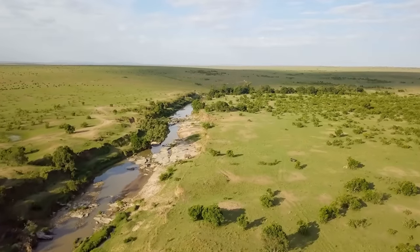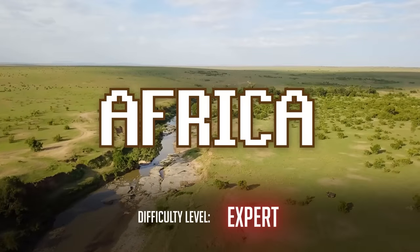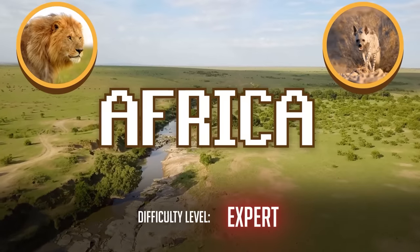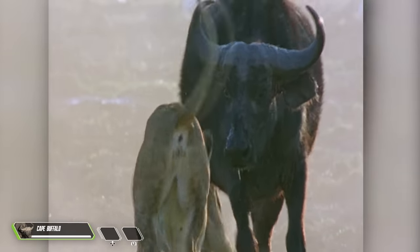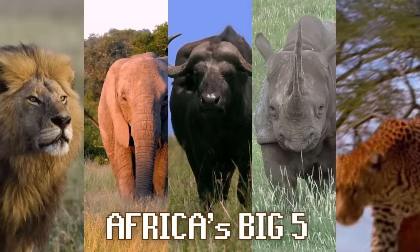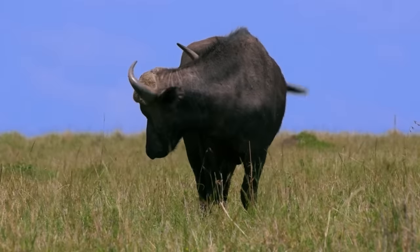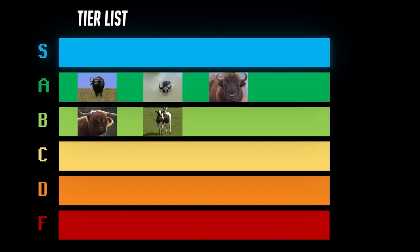But when it comes to hostile metagames, nothing compares to Africa. And despite the abundance of extremely powerful predators like the lion and hyena, and territorial giants like the rhino and elephant, the Cape Buffalo is still notorious for being one of the most dangerous builds in the game. It's one of Africa's Big Five, a status given to builds which are notoriously difficult for humans to defeat 1v1. And so I think for this reason, the African Cape Buffalo ranks first among the bovine builds.